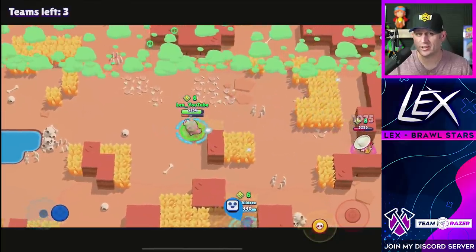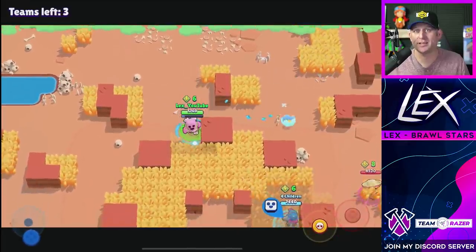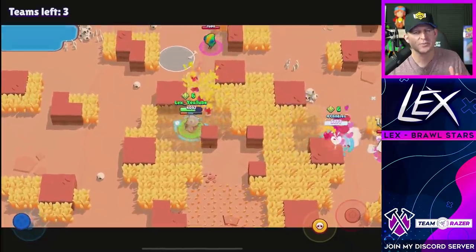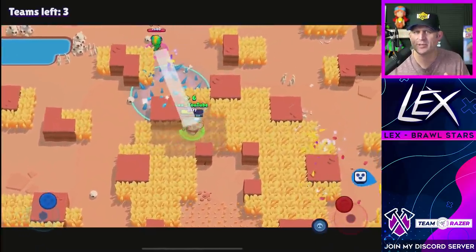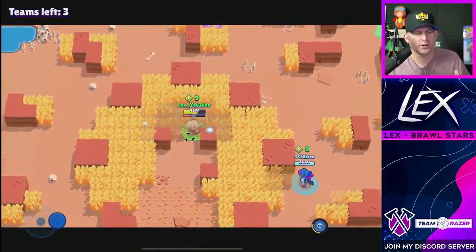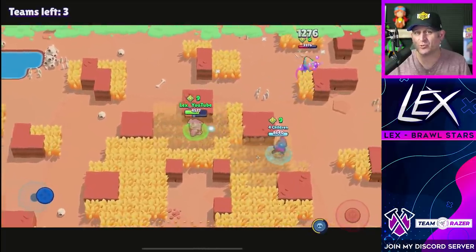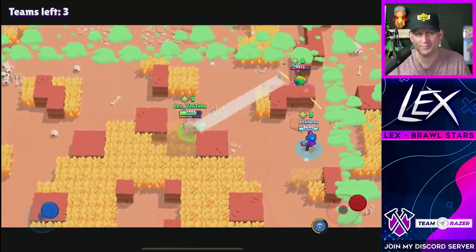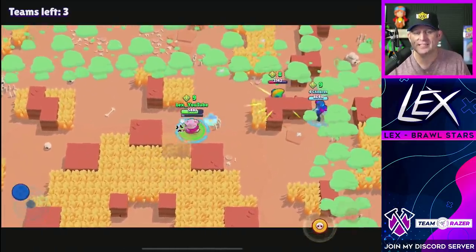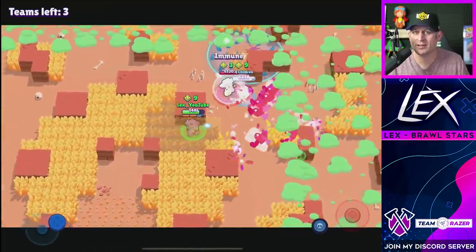Now we're getting into the close ones: Bo, Pam, and Tara. Pam would normally do great on these tests, but she's a thick one — Pam is thick and therefore her hitbox is larger. Spike does the extra damage and that extra damage is what seals the deal and lets him beat Pam. She goes down in a whimper, just barely losing to Spike. Tara was actually really close. The fact that Tara beat Pam — I mean, that's actually pretty impressive. Tara does that burst damage real quick and has a smaller hitbox, so she did pretty well against Spike.